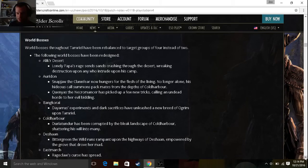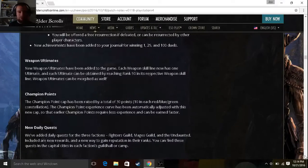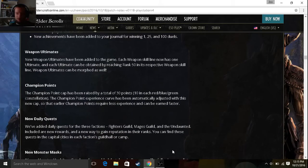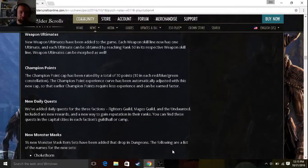World bosses now all have 1.8 million HP, making it pretty hard to solo a world boss unless you're fully geared out, which makes it a lot more fun. Weapon Ultimates — I've yet to experience all of them, I haven't watched any videos on what they do, but they seem pretty fun. I'll try some out, maybe make a video on that one.